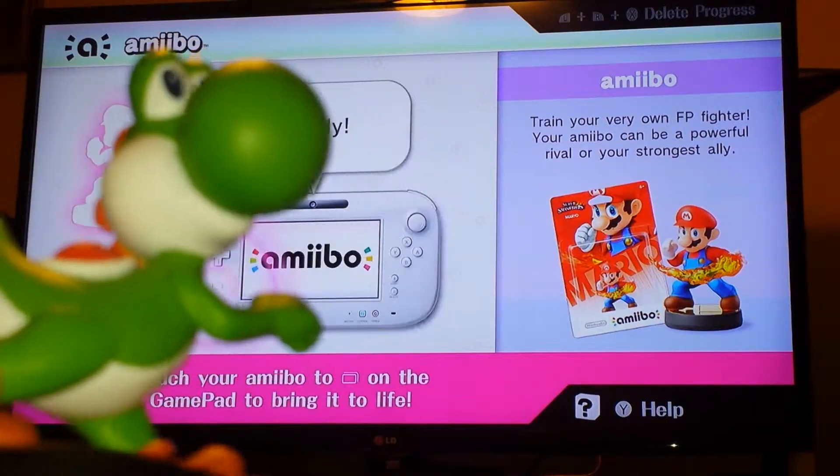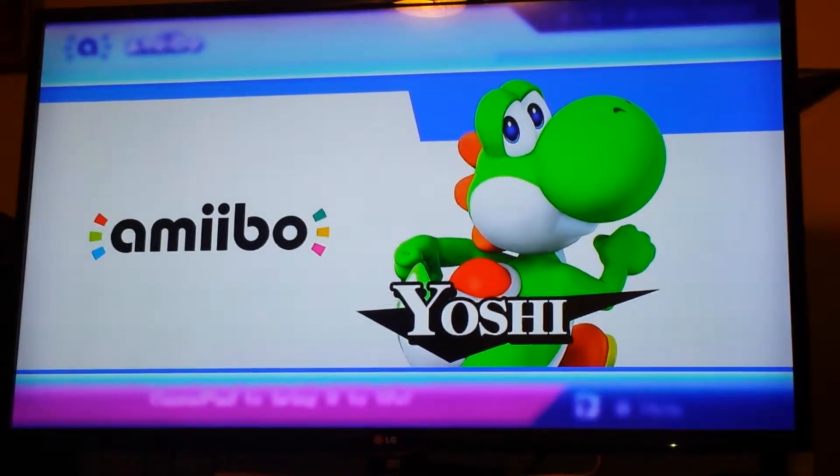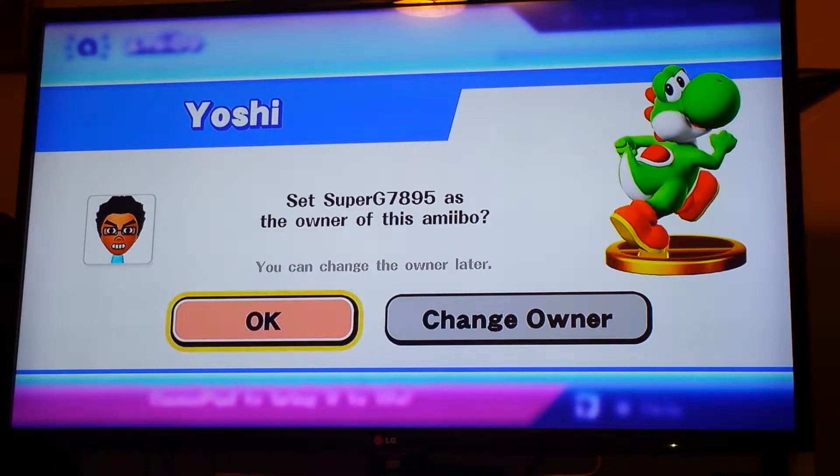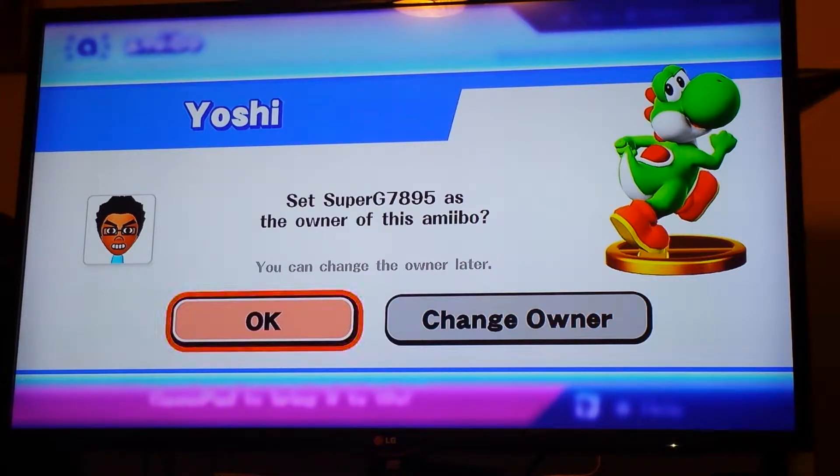If you can see him right here, that's him. First, you just set the Amiibo on the line right here. You can change the owner. I am the owner already.